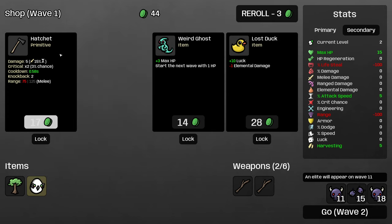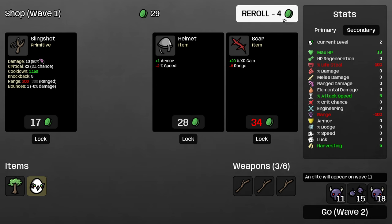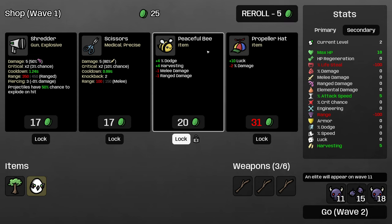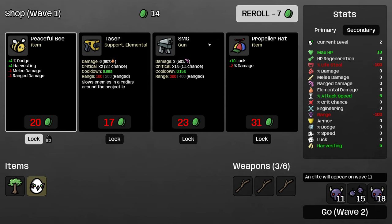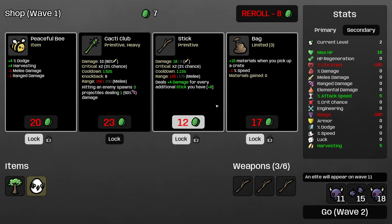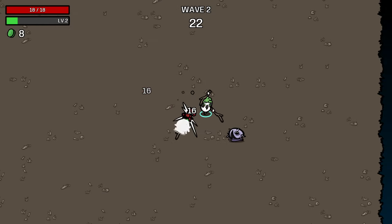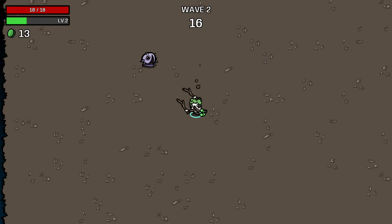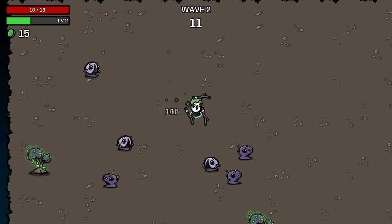We'll buy the stick and keep on rolling. Buy another stick. Stick also has the advantage of being very cheap in the shop, so you can pretty easily get several of them early. I'm going to lock this peaceful bee and roll again. Nothing here, so we'll roll once more. I'm going to throw in one more reroll to try to get the stick — lock the bag and lock the stick. Normally you can get four with a fifth locked, but because we bought a tree and got pretty unlucky with which items we rolled, we didn't quite manage that. But the tree by itself should be enough to make up for any fewer weapons.